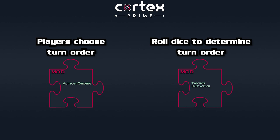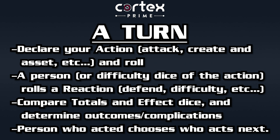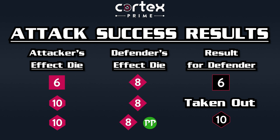Resolutions in combat actions are mostly the same as contests, just without the back and forth. Either the action succeeds or the reaction succeeds. If the reaction succeeds, the attack just failed — the attacker doesn't get to roll again to try to beat it. If the attacker has the higher total, you compare effect dice. If the attacker's effect die is higher, they take the defender out of the scene unless the defender spends a plot point to stay in. Then if they do that, or if the effect die was lower, it's just complications as normal.